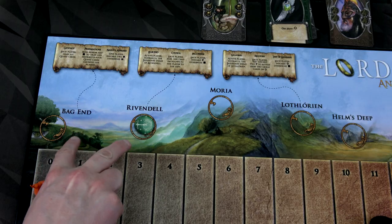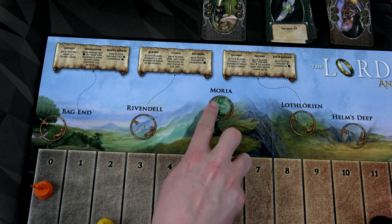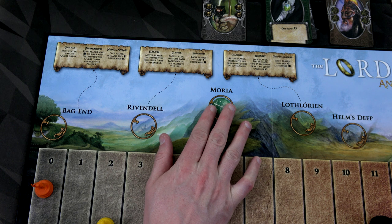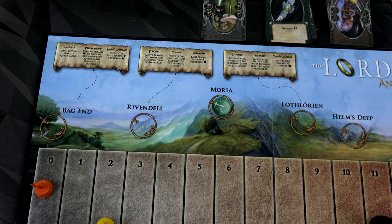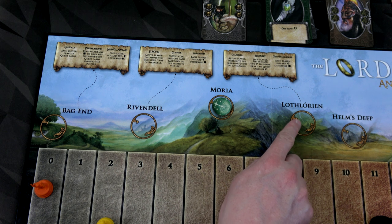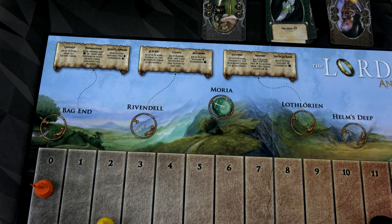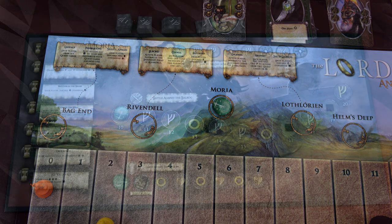Those first two locations — Bag End and Rivendell — are both considered safe havens. We're now in Moria, which is a conflict location, so we're actually going to use a conflict board. Let's set that up and start working our way through Moria so we can get to Lothlorien — that will be our last safe haven. After that we'll have three conflict boards, and hopefully we can make our way to the end and dunk that ring.